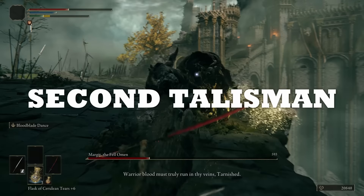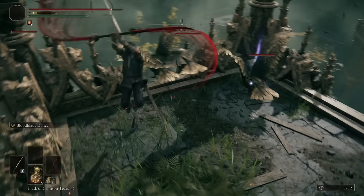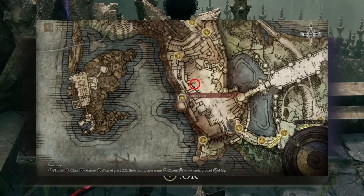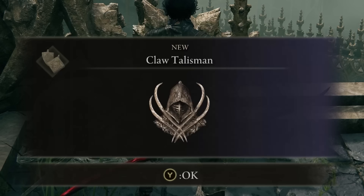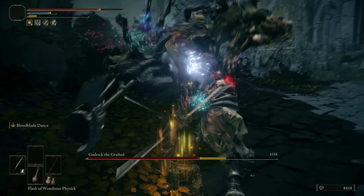After defeating Margit you will get another talisman pouch, and for this slot you definitely want the Claw Talisman. You can get it very early on in Stormveil, and it fits this build perfectly — it increases the damage output of jump attacks, which we'll definitely be using frequently because they are just so good with a bleed-frost twin blade build like this.